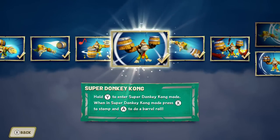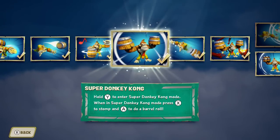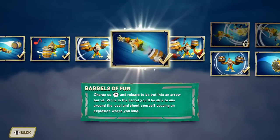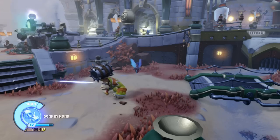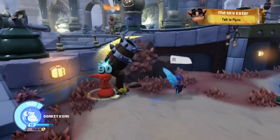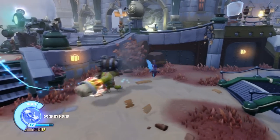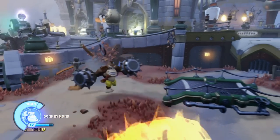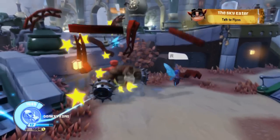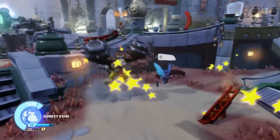Super Donkey Kong is the transformation I was talking about earlier. Hold Y to enter Super Donkey Kong mode. When in Super Donkey Kong mode, press X to stomp and A to do a barrel roll. As I'm demonstrating these attacks, they're both kind of upgraded, so they're going to look a little different from when you first upgrade him. In this mode, he has barrels on his fists and his melee attack is actually different and pretty strong. The girders that fall when you stomp are part of an upgrade — they're supposed to be from the original Donkey Kong arcade game.